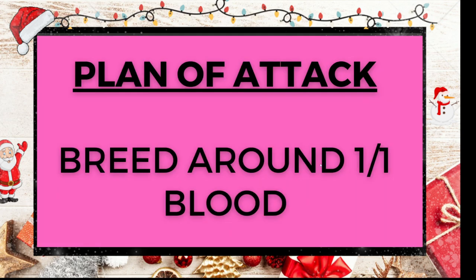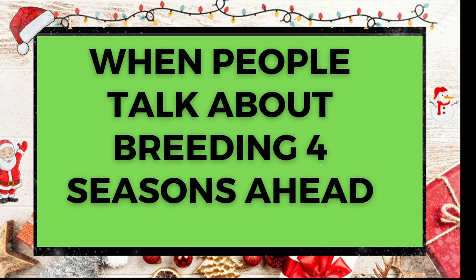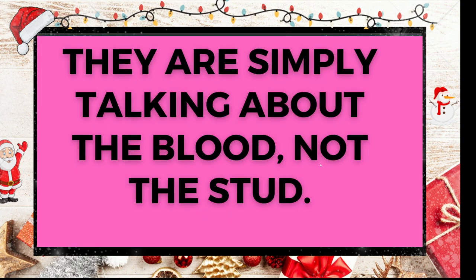The plan of attack: breed around one-of-one as much as possible, but don't limit yourself going forward. When people talk about planning four seasons ahead, what they really mean is planning around the blood, not around the stud. If you go to the breeding market now and see a horse aged nine, by the time you're four seasons away that horse will be age thirteen, and there's a likelihood a better version will be available. All they mean is: in RDF, season one breed Astro, season two Scuba, season three Ticket, season four Ziggy.